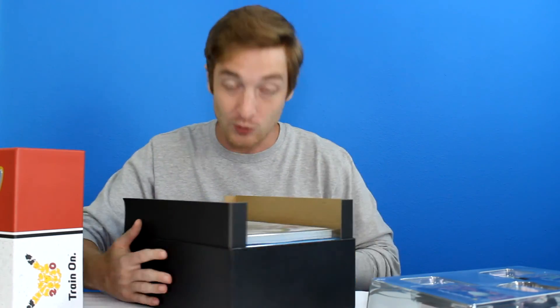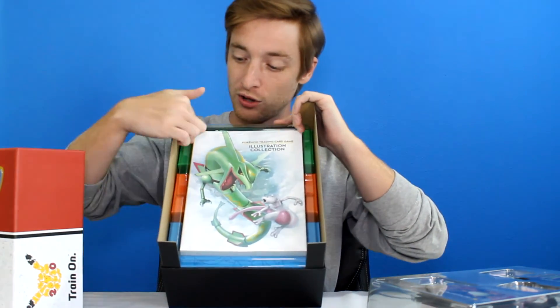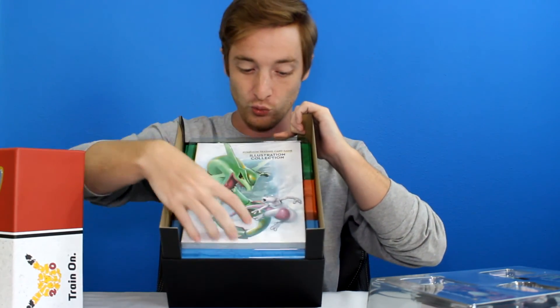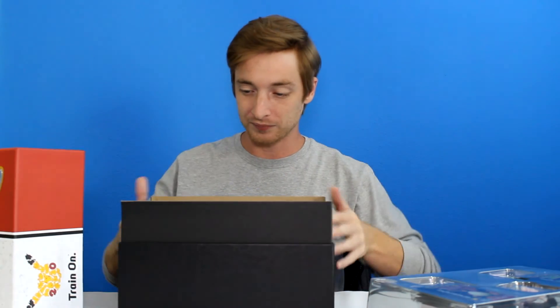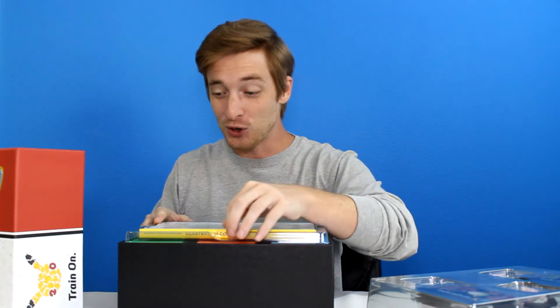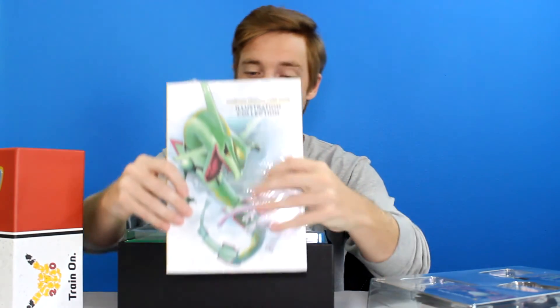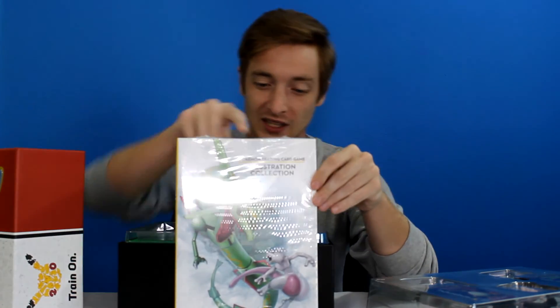I'm just going to let you see what I'm seeing. This is how it's in there — you can see the three boxes in the back, and then you get the really cool Rayquaza book. Let's get these little sleeves off. This is the coolest box to have your collection in. Here's the giant book that we get.